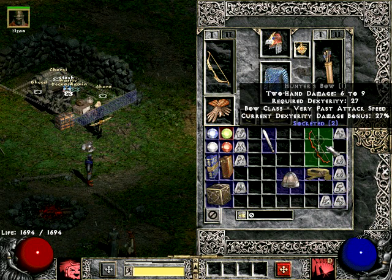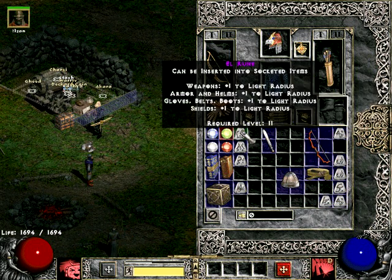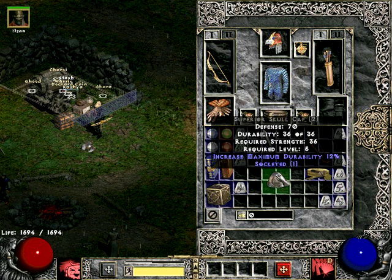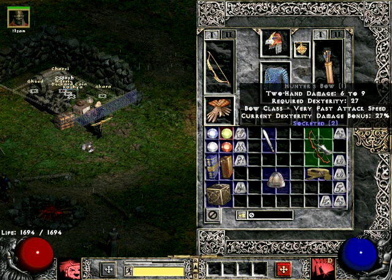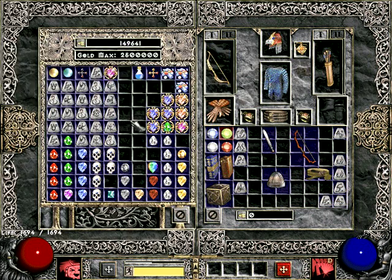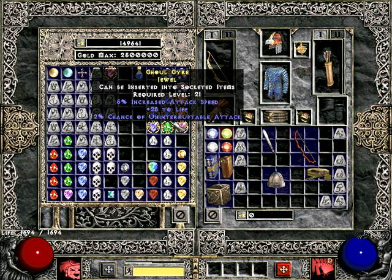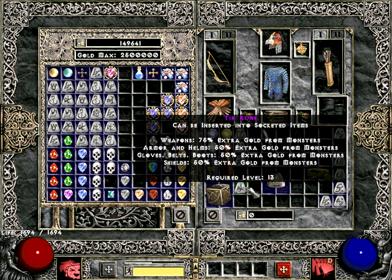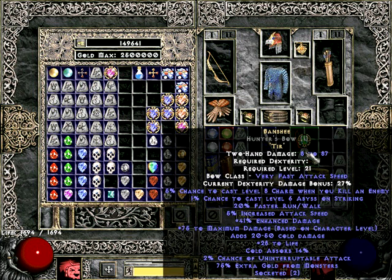To make runewords you just need one rune and your base item where you are going to put that rune. So if your item has two sockets, I believe you can do a little thing and say throw in a jewel and then throw the rune in. And there you have a runeword.